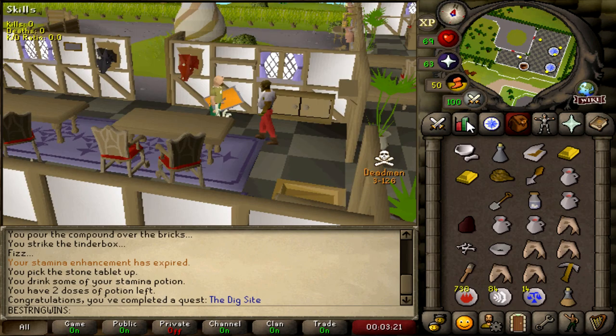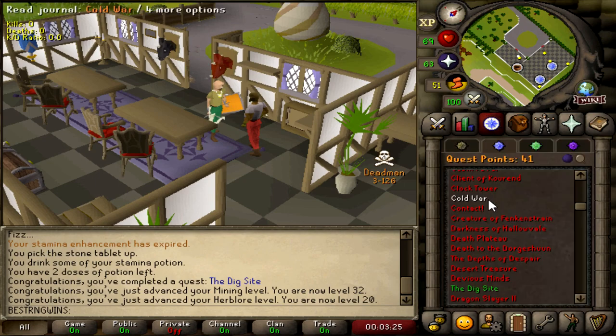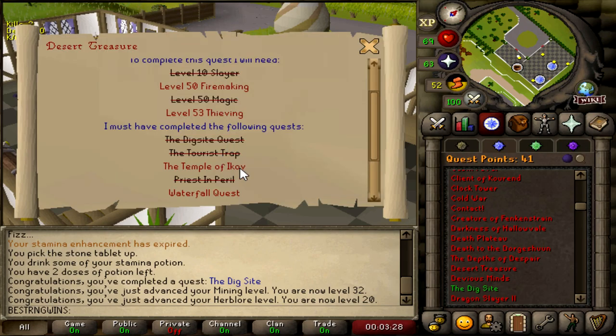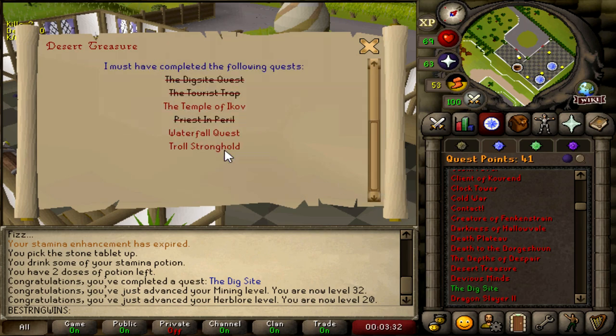PKers avoided and dig site successfully completed. It gives us some mining XP and stuff like that, 20 Herblore as well — pretty nice. On the Desert Treasure bucket list now we have Temple of Ikov, Waterfall, Troll Stronghold, Death Plateau 3, and 50 firemaking and 53 thieving.